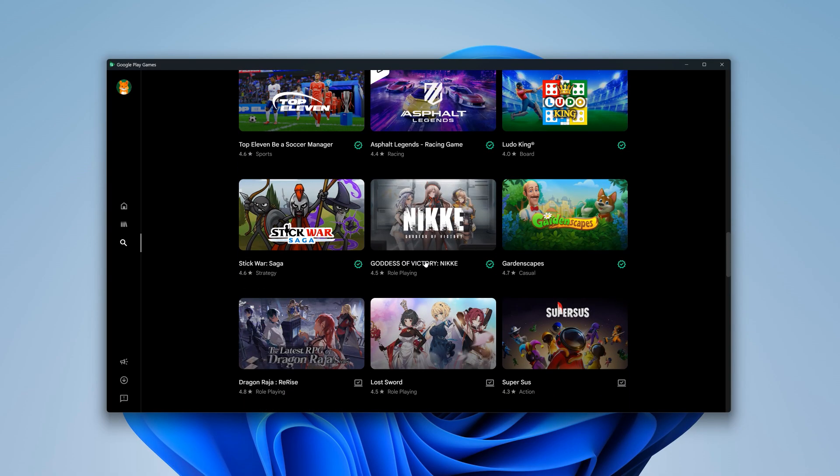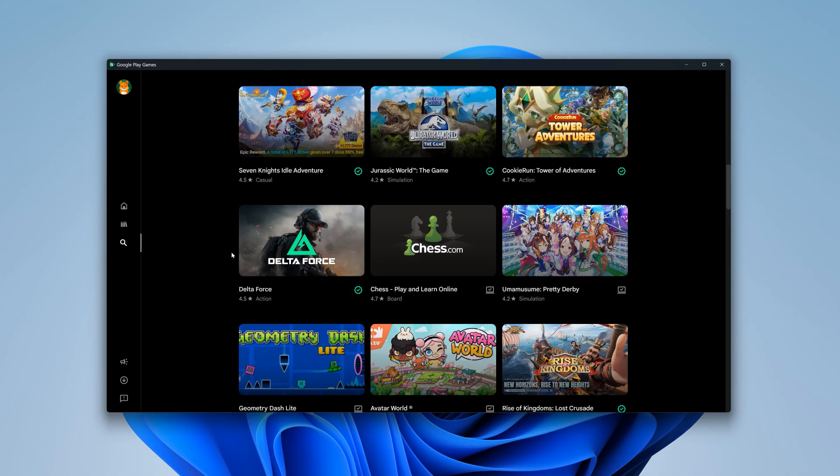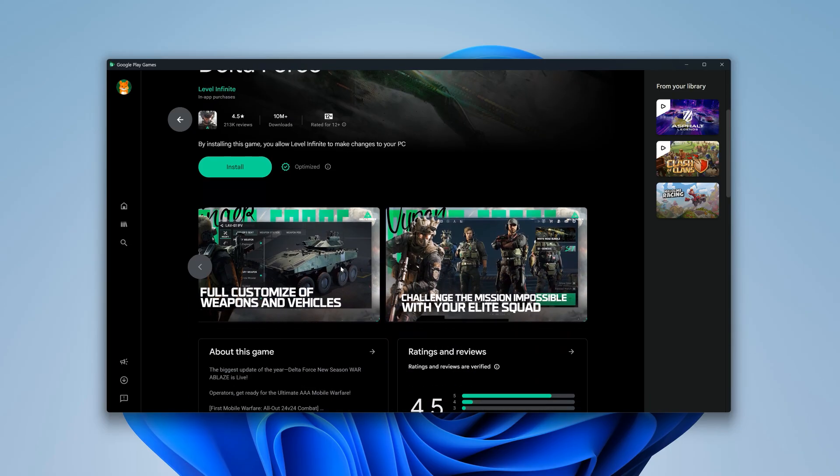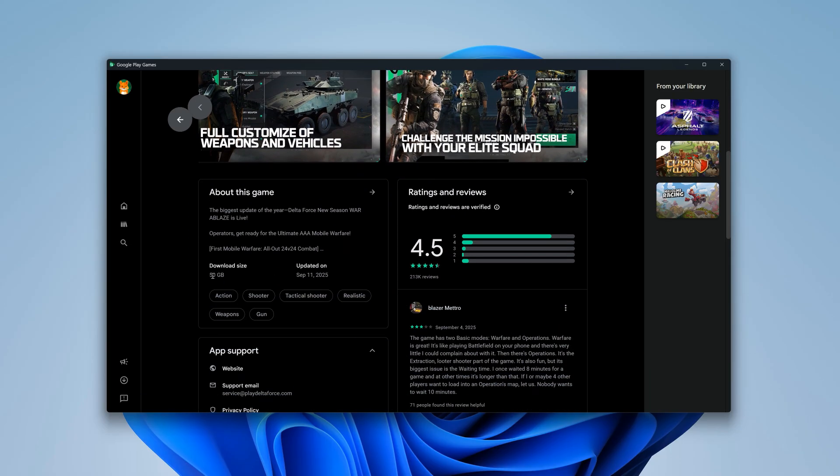Here's something interesting — there's actually a PC game in the list too, called Delta Force. I don't know why it's here, but what's even crazier is the size, which is around 50 gigabytes. And remember, all of this installs directly into your C drive.